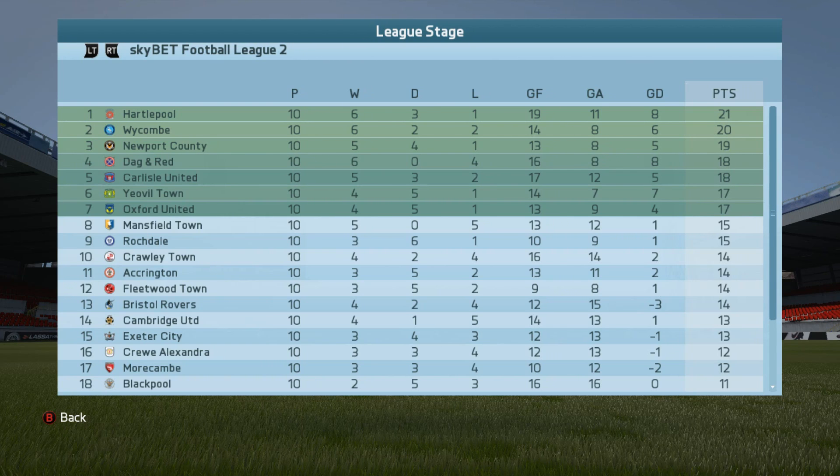Then we had the epic 2-2 draw against Rochdale — a drag-out fight on the road, a tough matchup. A fair result; we were probably a little outclassed in that match. We're third place right now after 10 games, 5-4-1. Up next we have the Johnston's Paint Trophy round two against AFC Wimbledon, a team I've always dreaded playing. Hopefully we've got something for them this time. Without further ado, let's head down to the pitch.